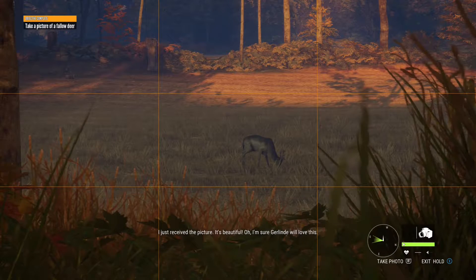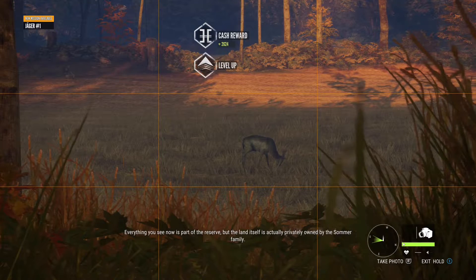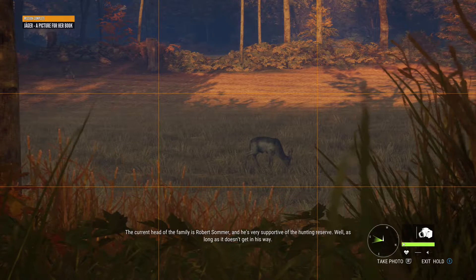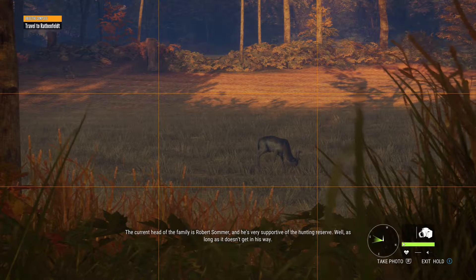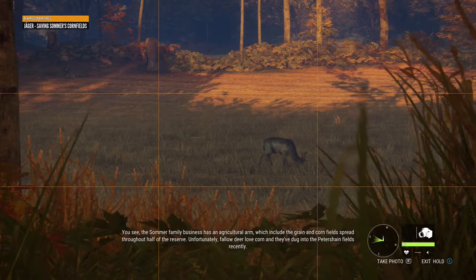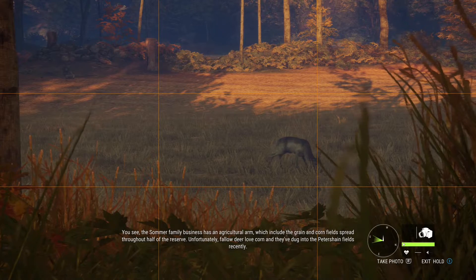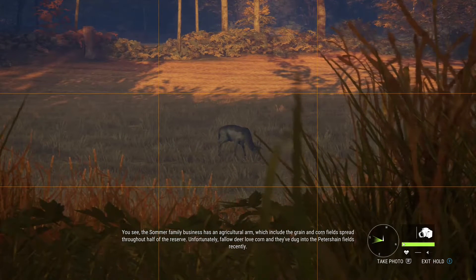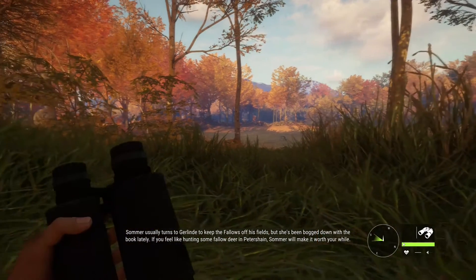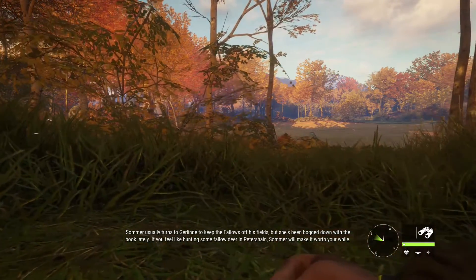I just received the picture — it's beautiful. I'm sure Gerlinda will love this. Everything you see now is part of the reserve, but the land itself is actually privately owned by the Sommer family. The current head of the family is Robert Sommer, and he's very supportive of the hunting reserve — well, as long as it doesn't get in his way. The Sommer family business has an agricultural arm, which includes the grain and corn fields spread throughout half of the reserve. Unfortunately, fallow deer love corn, and they've dug into the Petershine fields recently. Sommer usually turns to Gerlinda to keep the fallows off his fields, but she's been bogged down with the book lately. If you feel like hunting some fallow deer in Petershine, Sommer will make it worth your while.